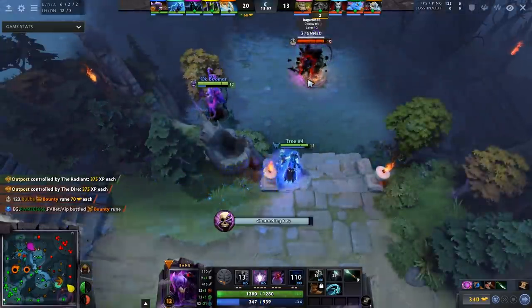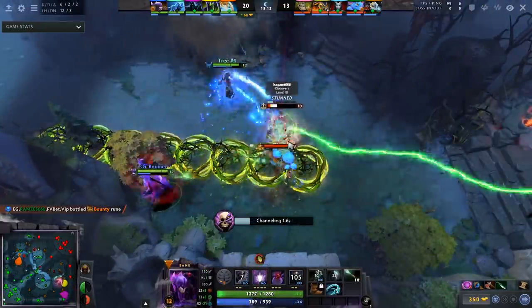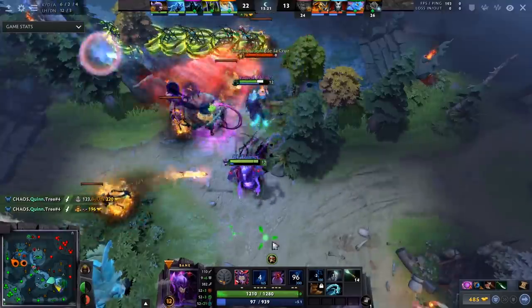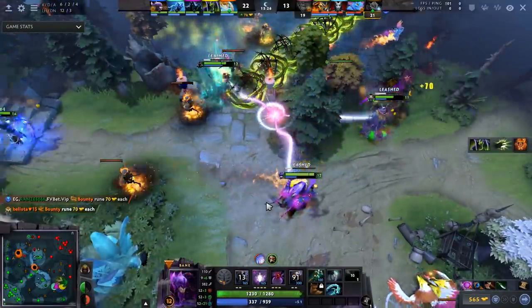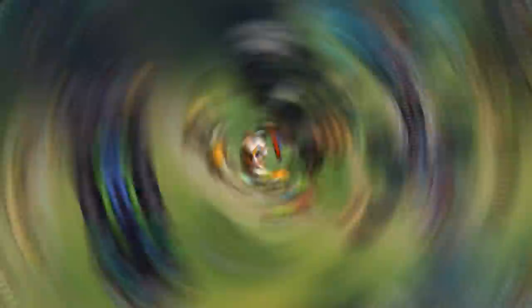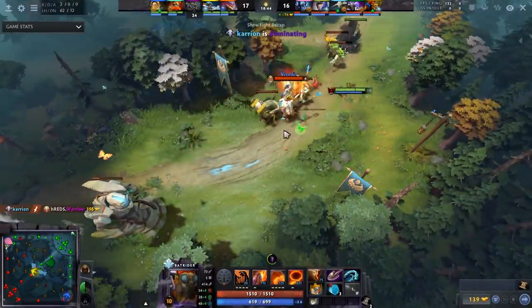Bane got a weird rework — Enfeeble is now essentially passive: whenever you use a spell, it reduces the enemy's magic resistance and status resistance. Brain Sap was changed from pure to magical damage but at a higher number. Overall I think Bane is about the same or slightly worse.